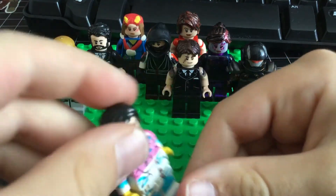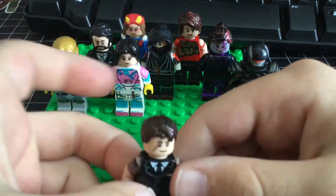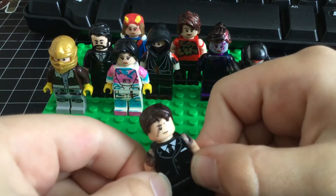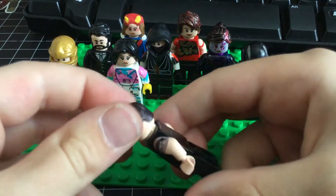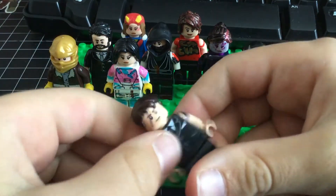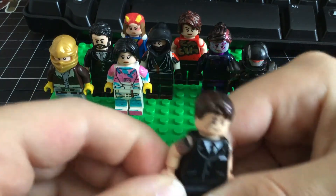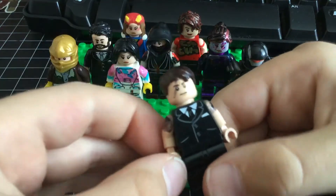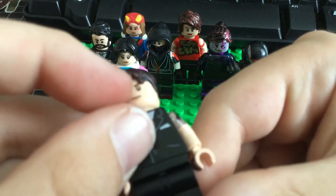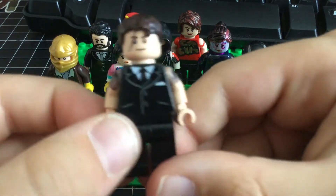Next up is Midas, who is a skin that came out a few weeks ago. He's the tier 100 for the Chapter 2 Season 2 Battle Pass. He's a pretty cool skin. I don't have him — I'm really close, I'm like tier 75. It was a pretty easy figure to make. I just made his scar and then I tried putting his gold eye on the right, and then I just put a little suit on him.